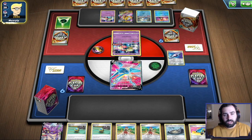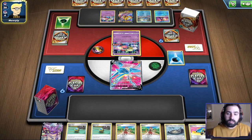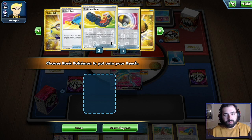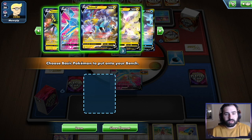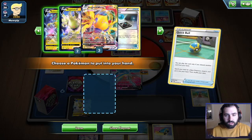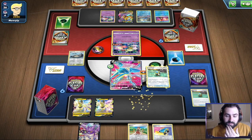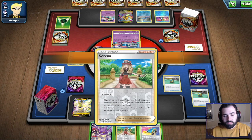Opponent uses Concealed Cards, discarding a Grass Energy, drawing and benching a Cramorant, then discarding the Grass Energy off the retreat to Flower Select again — really solid for them. We get a Choice Belt and slam it immediately, use Stormy Mountain and grab a 3-3 Regieleki setup. We are missing a Water Energy, so we grab the Regieleki V and discard the Serena with the Quick Ball. We are missing Radiant Greninja, which is a little bit of a problem, but hopefully it'll be just fine.